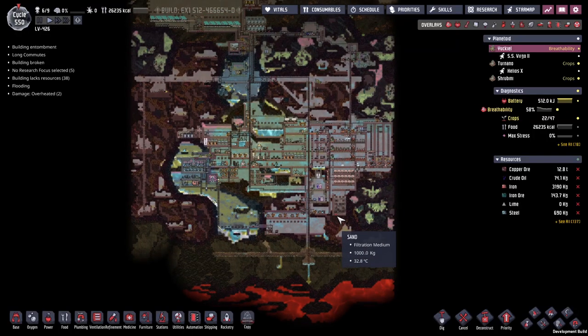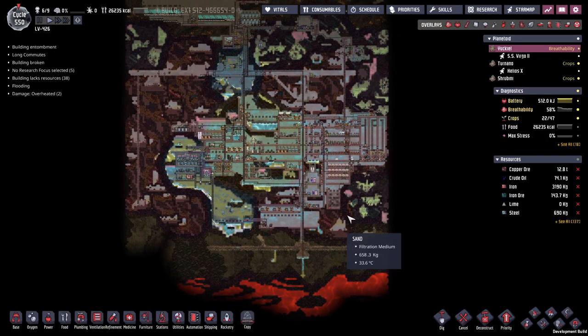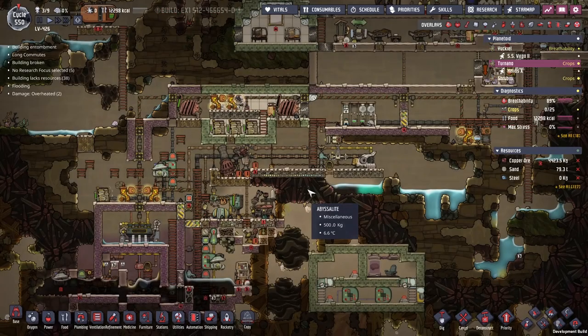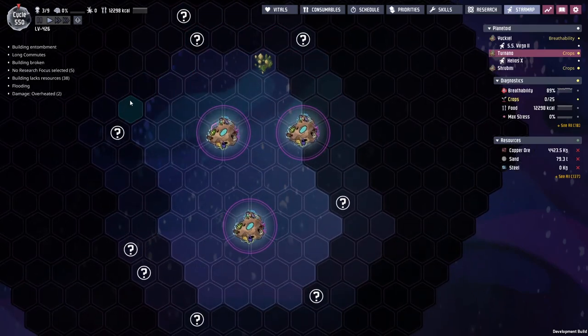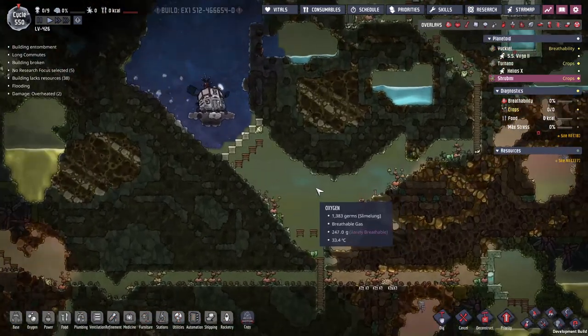Hey guys, welcome back to Oxygen Not Included, Clay's amazing space colony simulator extraordinaire. My name is Twitchy and we have been on the LV426 now, a collection of several rocks and asteroids. The newest update has brought us more that we have been surviving in for about 550 cycles now.